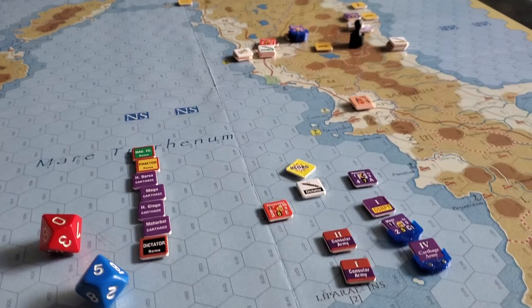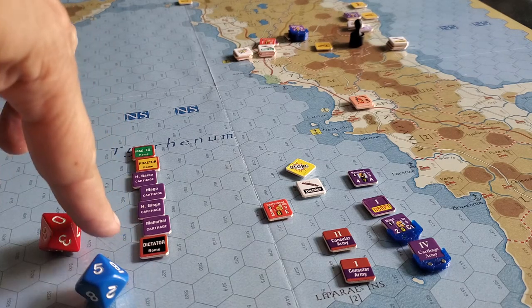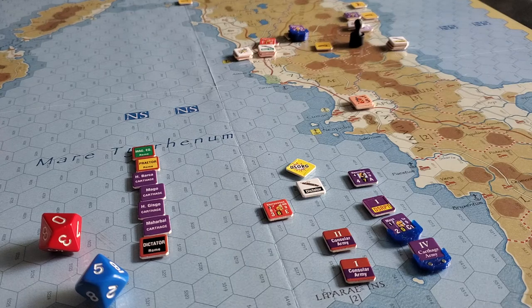Welcome back. Interesting times — we're in turn three of a three-turn scenario. We've been running these chip pools with this game, Rise of the Roman Republic. If you've seen the other videos, you'll know what's going on. It's a Thunderbolt scenario covering the first three years of the war where Hannibal invades from the north, and all sorts of fun and games ensue.